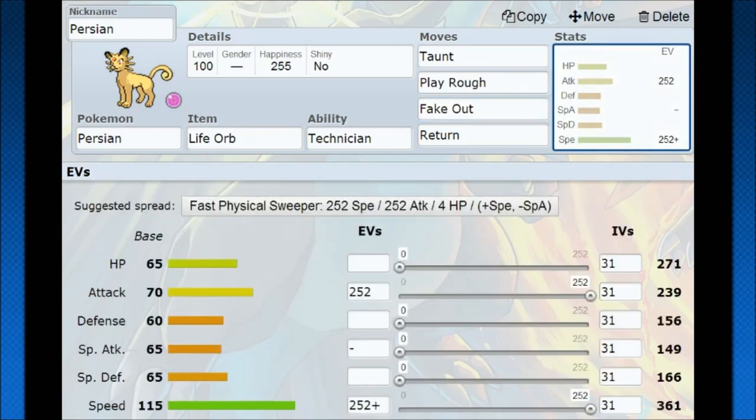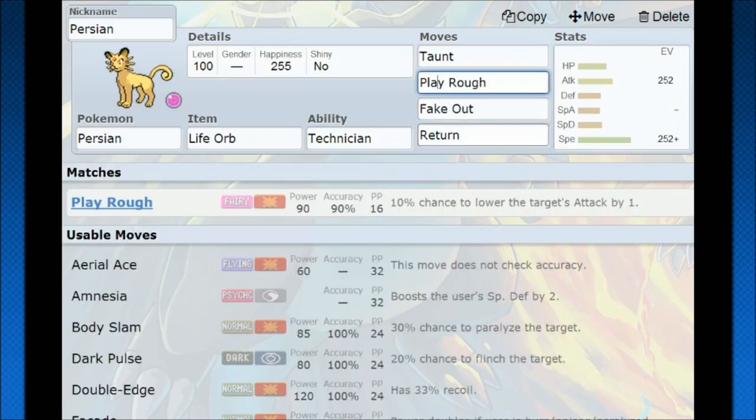Looking at the stats, you have pretty nice speed at 115 — pretty fast, though with the new generation there are a lot of Pokémon that outspeed it, but still in a very good speed class. Its attack doesn't get that high at all, so it needs everything you can get from that Life Orb. Its move pool is really strong as well — Return gets STAB, maxing at 102 power with the Life Orb boost, so you can do some damage.